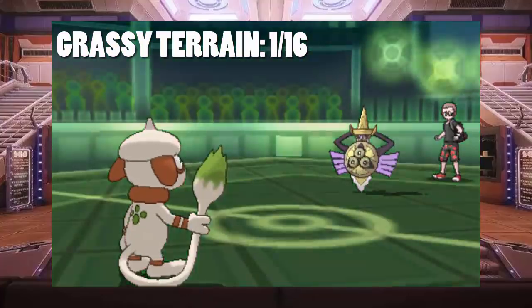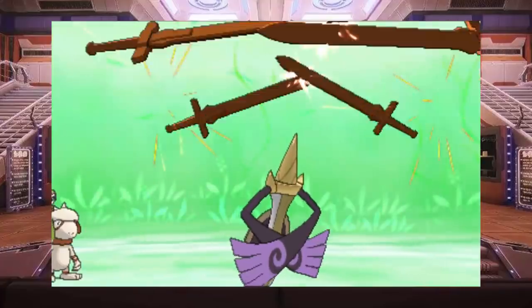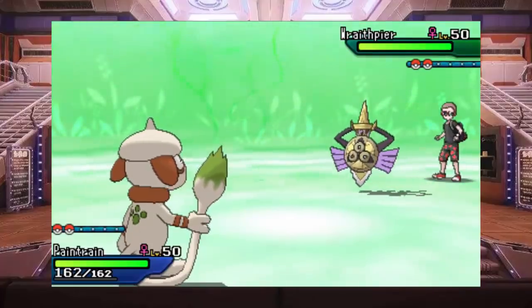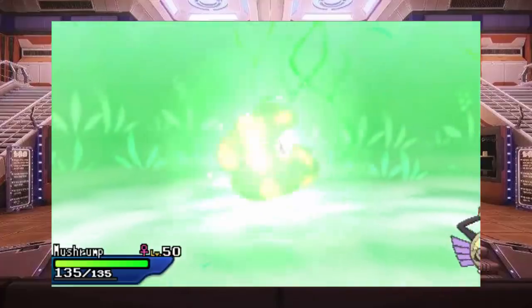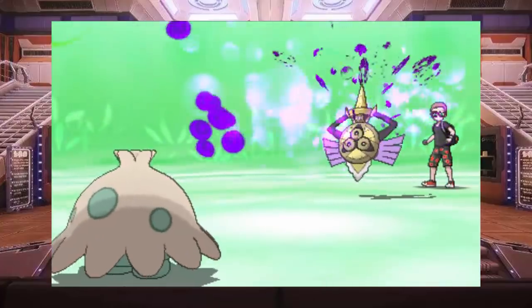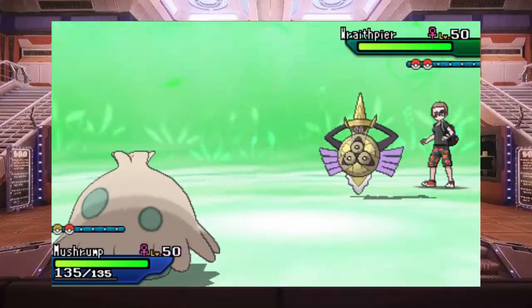We then have Grassy Terrain, which is in that other category — anything grounded will heal 1/16th of its HP at the end of the turn in Grassy Terrain. It doesn't matter if it's your opponent or yourself, you're going to get that recovery. Now Smiggle is going to use Baton Pass, which is great because you can Baton Pass the effects of Aqua Ring and Ingrain. We're going to pass that to Shroomish specifically because of its ability — Poison Heal — which allows you to, if you're poisoned, heal 1/8th of your HP at the end of the turn.